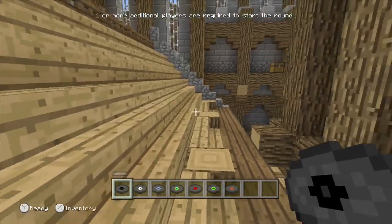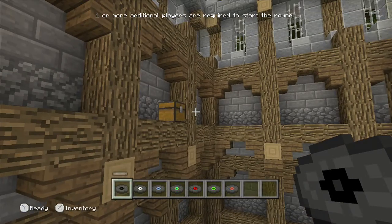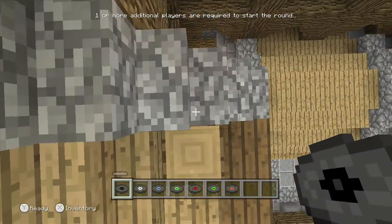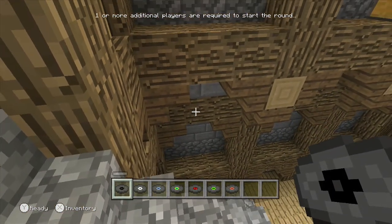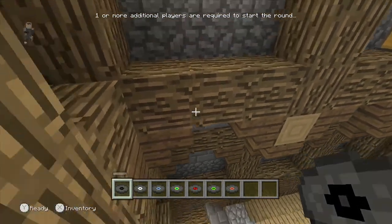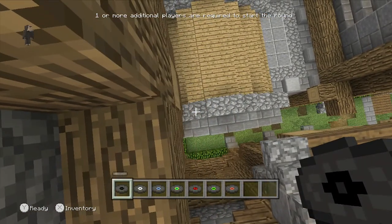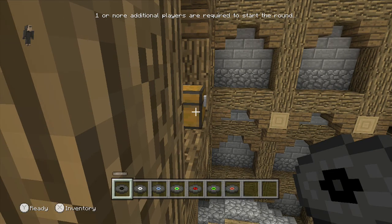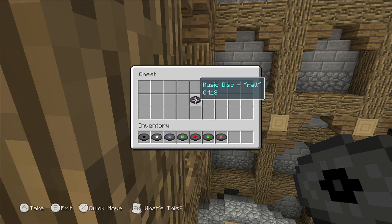Now we're on here, we're gonna go along here, and over there we're gonna see a chest. To get up there we have to make a jump from this roof to that pole over there. Then sneak, go on the very edge, look up, open the chest — and collect the music disc.